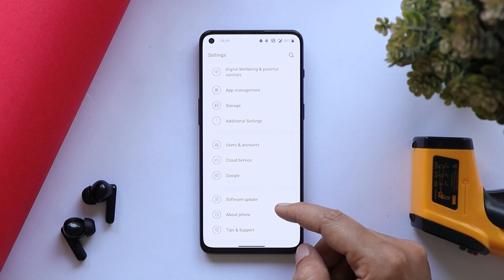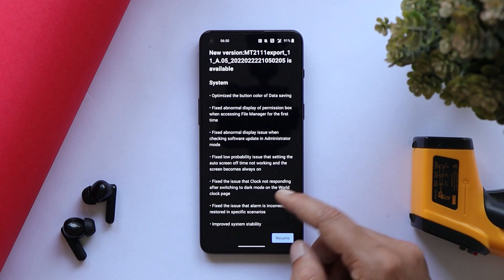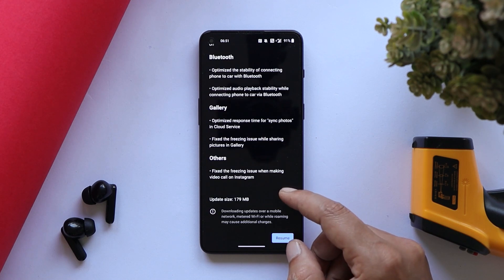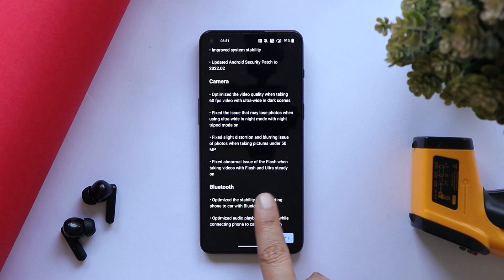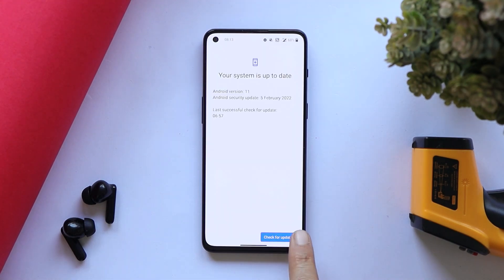This latest update brings a lot of fixes — there are no new add-ons, but many fixes have been done on the OnePlus 9RT. The update size was 179 MB and the changelogs are related to system, camera, Bluetooth, gallery, and other applications.